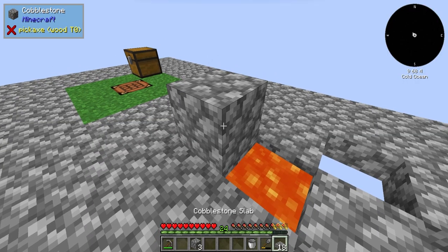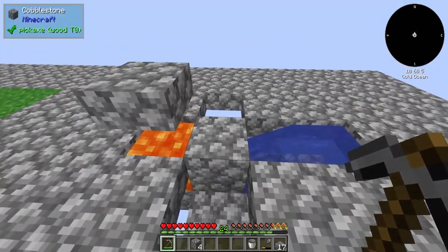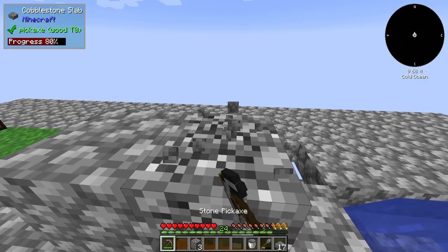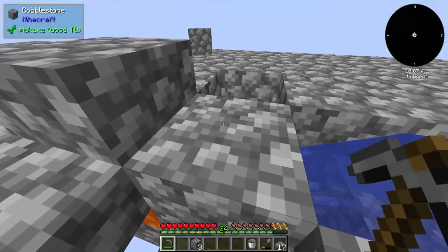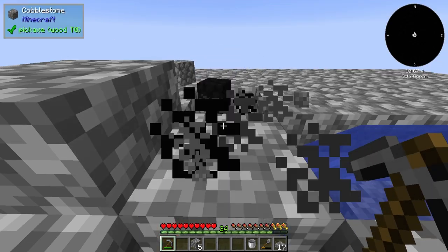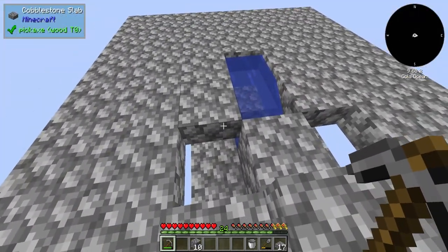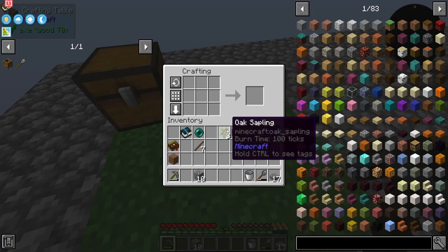The next thing I'm gonna do is place a little safety slab. The reason we don't place it directly above it is so that we can get a little bit of light through. It should bounce off the top — we're gonna test this out real quick. We haven't had one go... yep, that did in fact save that piece. So yeah, that was a worthy investment. We have our cobblestone generator all set up and good to go.